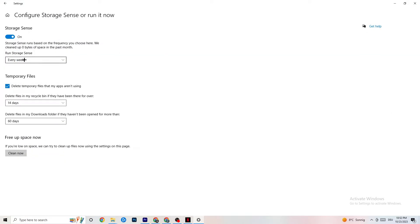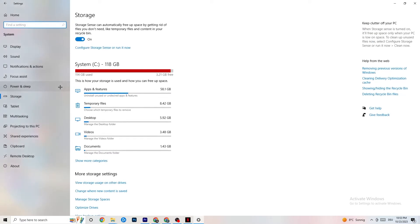Go to Storage and click on the highlighted text that says 'Configure Storage Sense, run it now'. Copy these settings: run Storage Sense every week, delete temporary files that apps aren't using after 14 days and 60 days respectively. Click 'Clean Now' to delete every temporary file your apps aren't using, freeing up storage space.